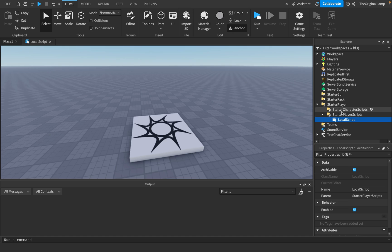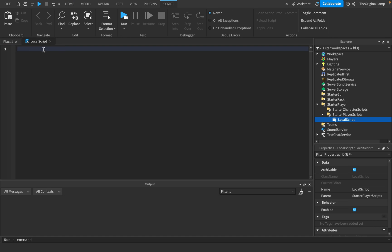Make a LocalScript in StarterPlayer > StarterPlayerScripts. This will take the script and give it to every single new player who joins. We just want to understand how we can get the player's frame rate - how we can know how fast the player's game is updating. For that, we need to use something called the RunService.